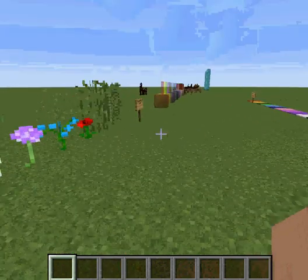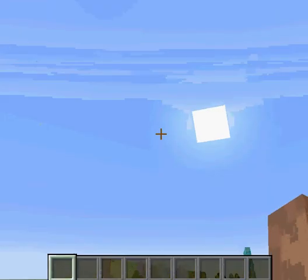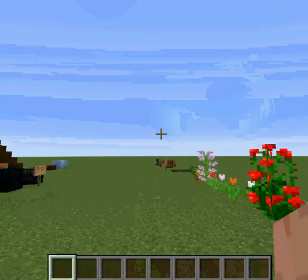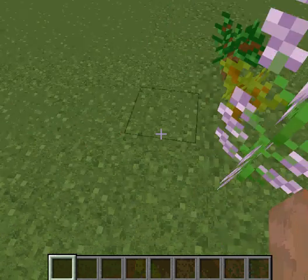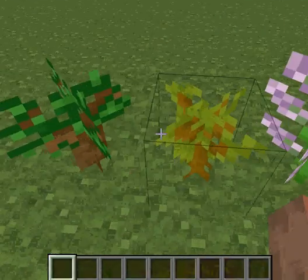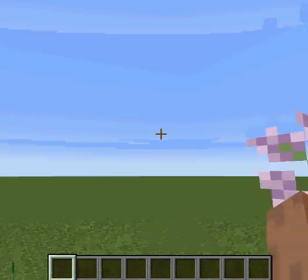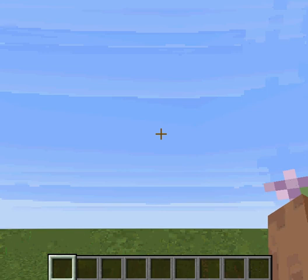Now we have all the Mother Nature stuff. We're almost done with the review. This is a dark oak sapling. This is the acacia sapling — or acacia, however you say it.